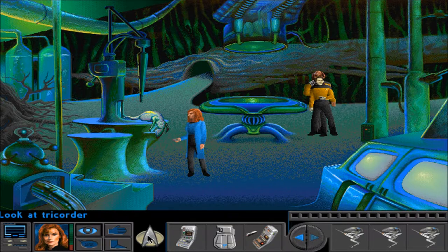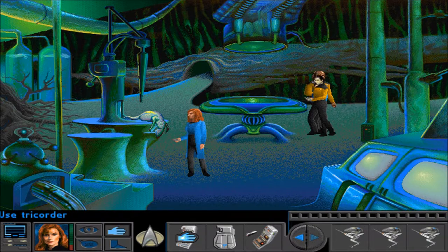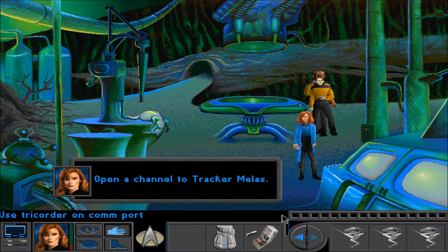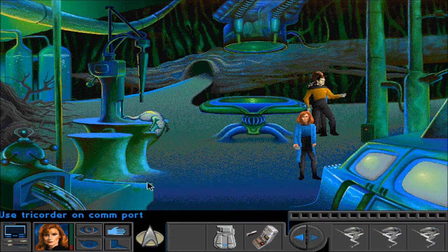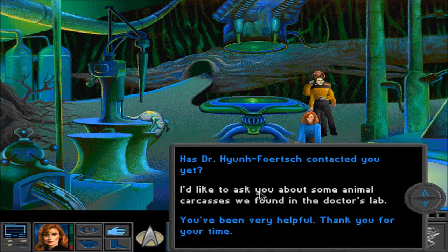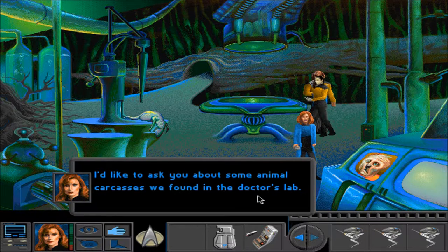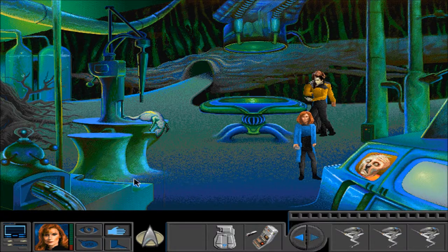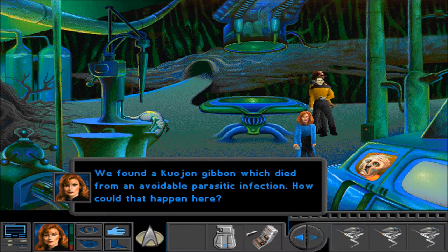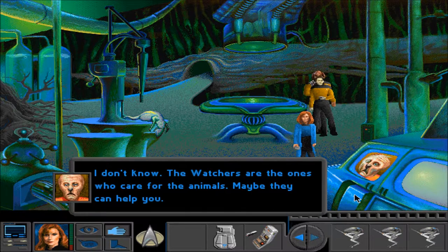Should we talk to this tracker person again now that we have more info? Open a channel to tracker Melas. Channel's open. I'd like to ask you about some animal carcasses we found in the doctor's lab. We found a Kujan gibbon which died from an unavoidable parasitic infection. How could that happen here? The watchers are the ones who care for the animals. Maybe they can help you. How do we reach them?